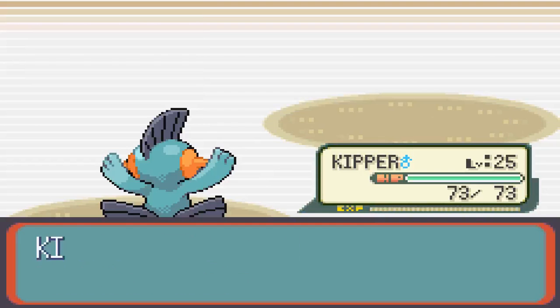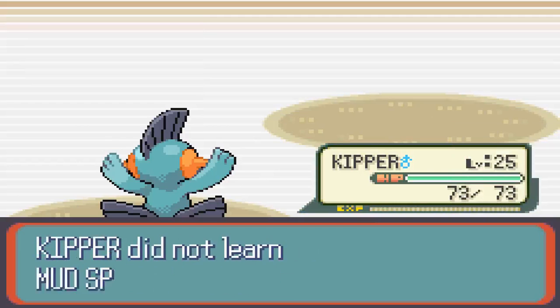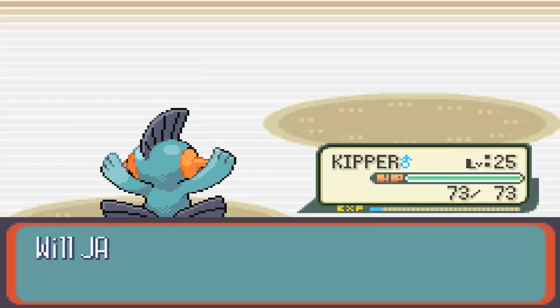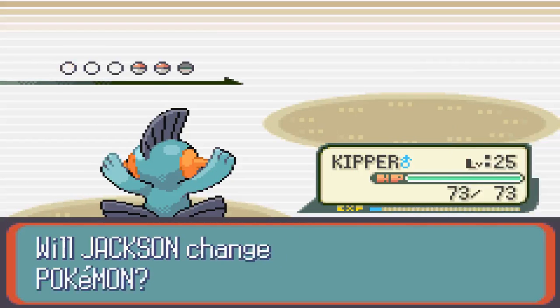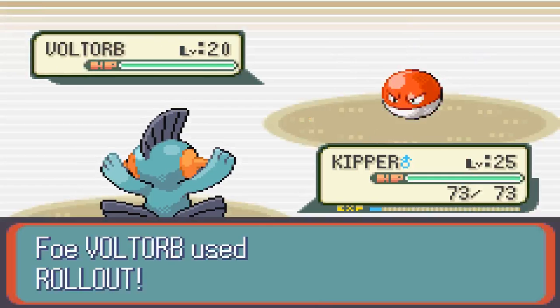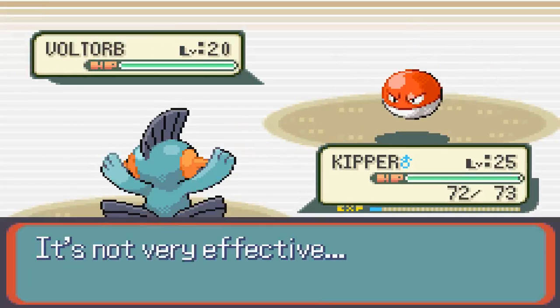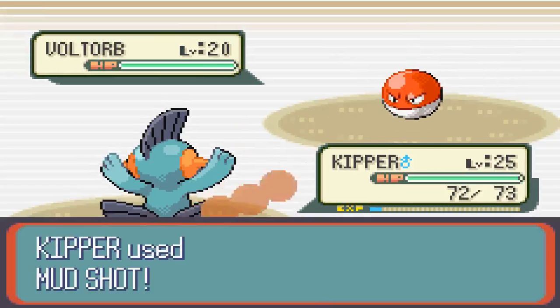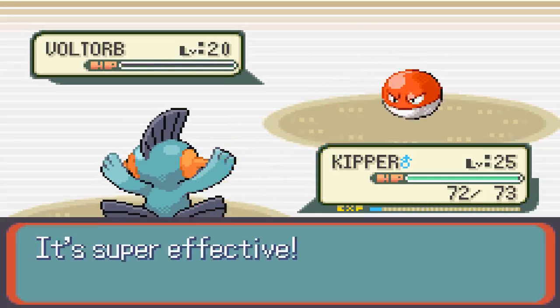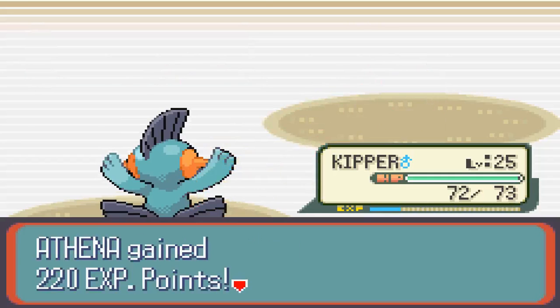We're going to level up there and learn Mudsport, which I don't want because it's kind of a worthless move. He's going to send Voltorb next, so I'll keep in Marshtomp and go for a Mudshot. Voltorb is a pure Electric type with the ability Static, which means any physical attack that hits it will possibly cause paralysis, so watch out for that. We're going to knock it out pretty quickly — it knows Roll Out, Spark, Sonic Boom, and Self-Destruct.